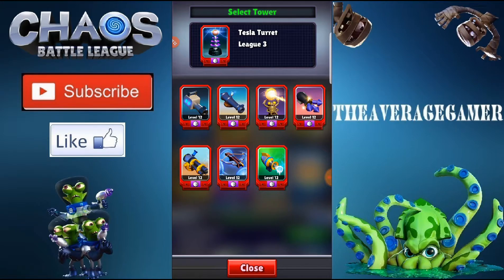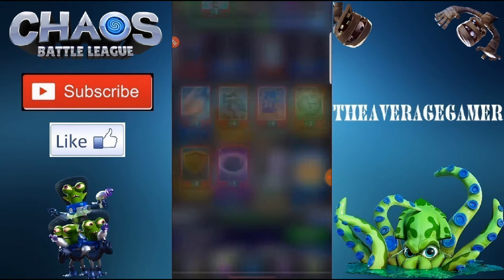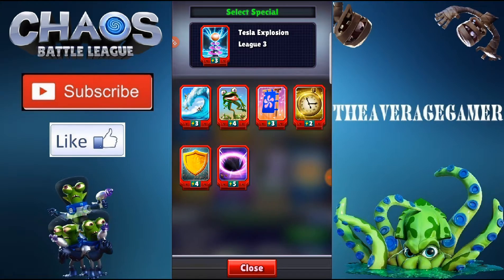The next combat difference is the special. As you can see, you unlock new specials with each league you go into. Right now there are currently seven, and each one has their own unique abilities. I'm currently using a Tesla Explosion, which freezes everything in its spot for four seconds. They also have an energy cost, so it's not something you can just use for free.